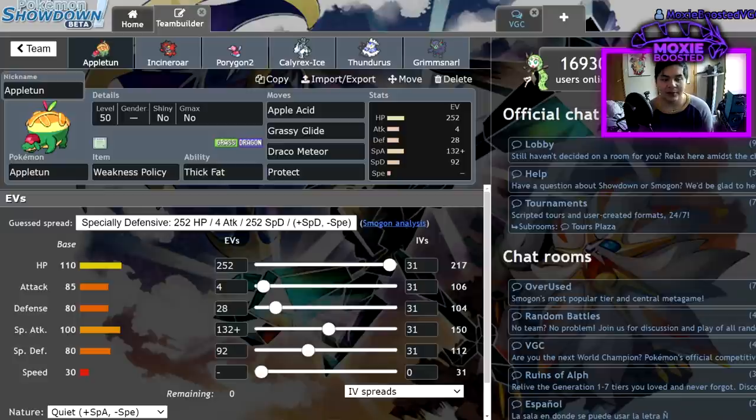Appleton matchup-wise does really well against both weathers and does pretty well under Trick Room — it's one of the slowest Pokemon in the game at 30 speed, speed tying with Amoonguss, which is really nice. Thick Fat increases its longevity on the field, especially versus things like Lapras and Calyrex Ice — it can take some surprisingly strong hits.